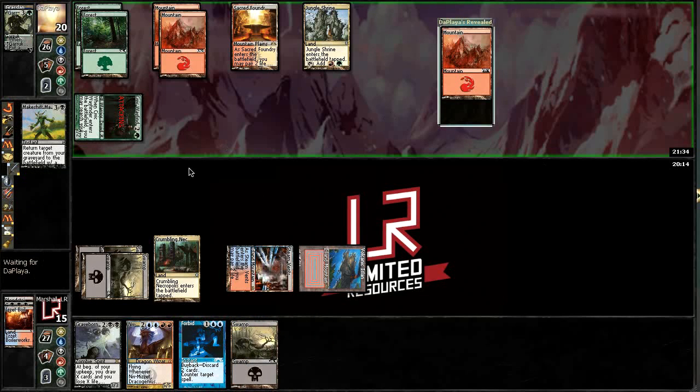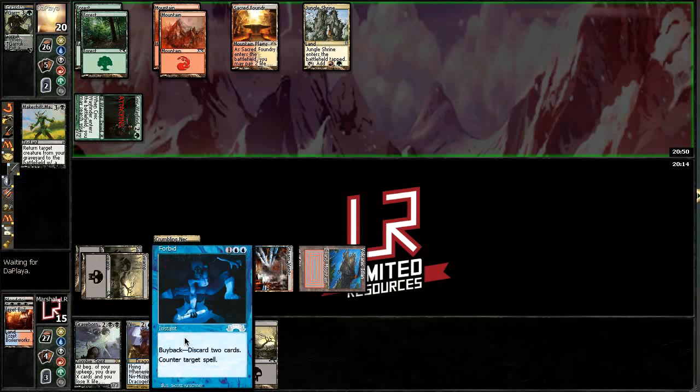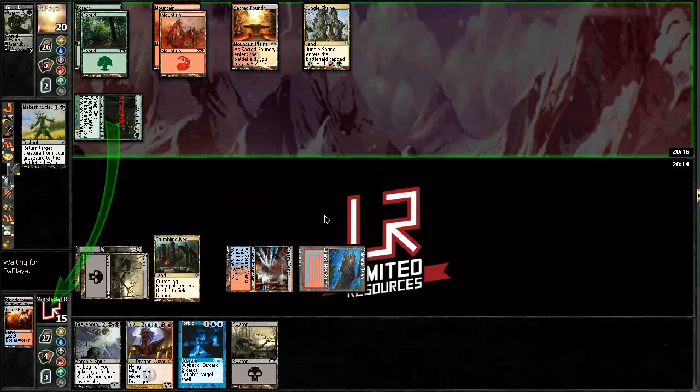I'm going to block hopefully and gain some life. With Grizzlebrand, life equals cards — getting that one block in and getting that extra seven life is just massive. He could Path this guy, and if he does I'm going to draw seven cards. Looks like we've got a little pause from our opponent. It's hard to blame him though — instant speed Grizzlebrand during combat is kind of nasty. I really wish I could leave Forbid up and do all this stuff, but that wasn't going to happen.